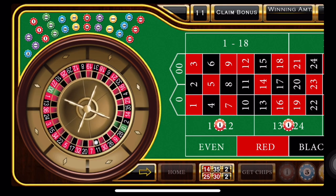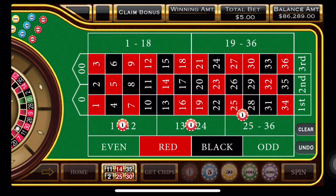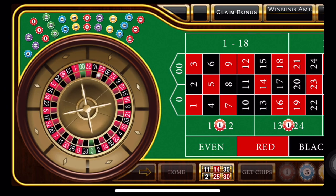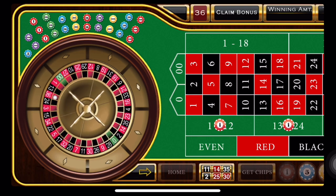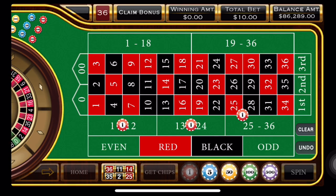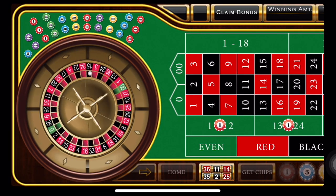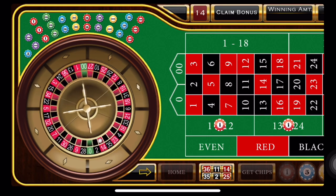And we have a black 11, which is another win. We're doing pretty good here. And we have a red 36. So we're going to double our bet and spin again. Very simple system. And we have a red 14, which is a win.